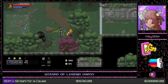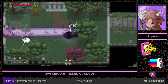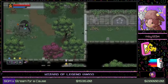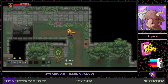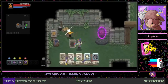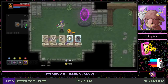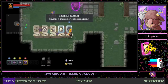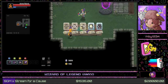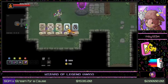Right now these shadow guys are just kind of lazily walking towards us. On each floor there will be three shops. This one is the arcana shop where you can buy various arcana. These three are just a basic version of the arcana, nothing too special.